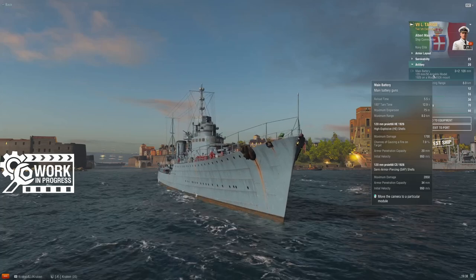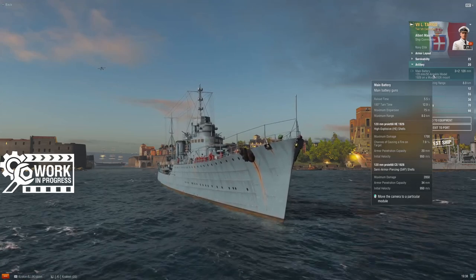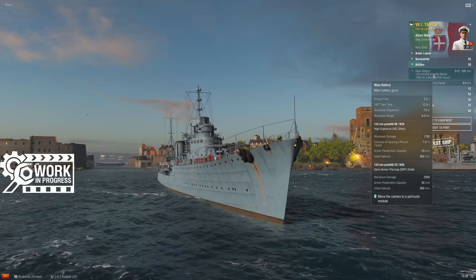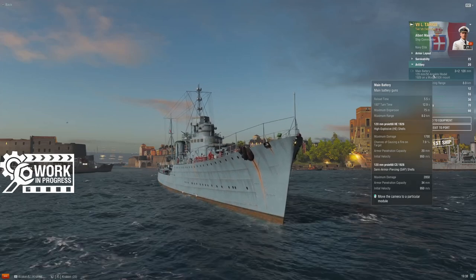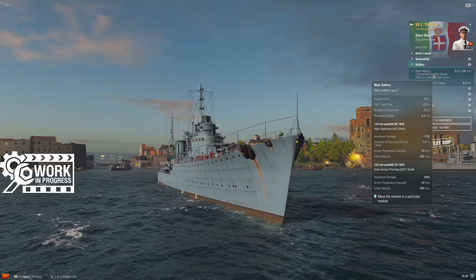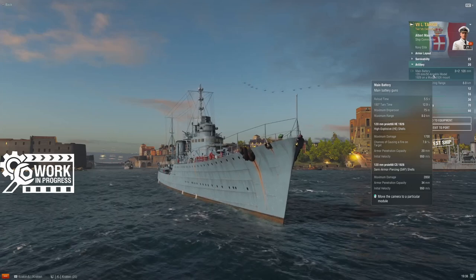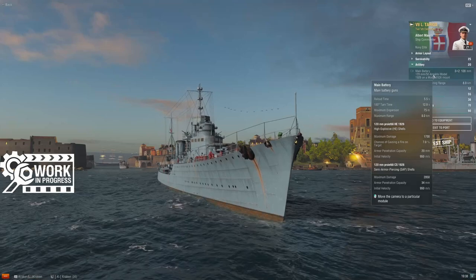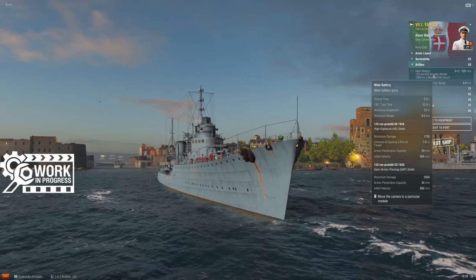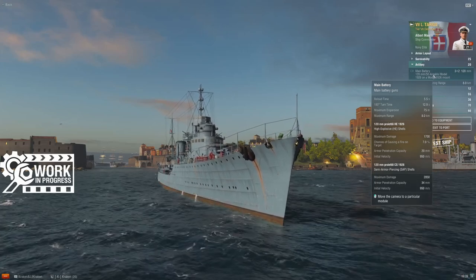These ships are strong cap contesters, but past that they start to feel rough. At 8 kilometers gun range, in an uptiered tier 9 match you might face a German battleship with 6-kilometer hydro — leaving you only 2 kilometers of separation, with his secondaries outranging your main battery. Picking fights with significantly larger ships in an Italian destroyer becomes a very real risk. This is not a line I'd encourage new players to learn destroyers in — I'd call it advanced destroyer mode.